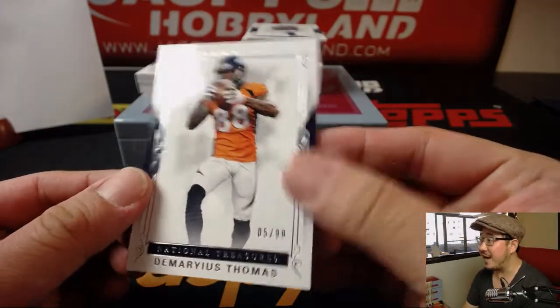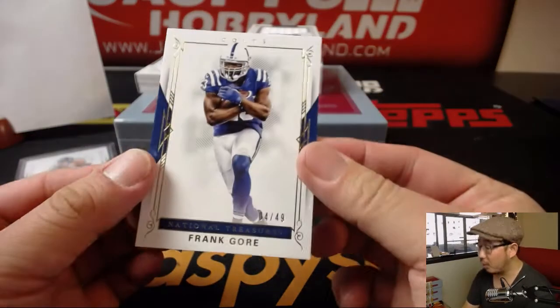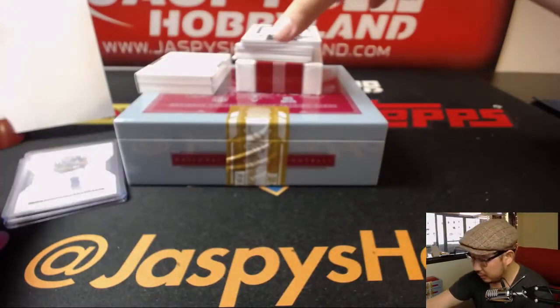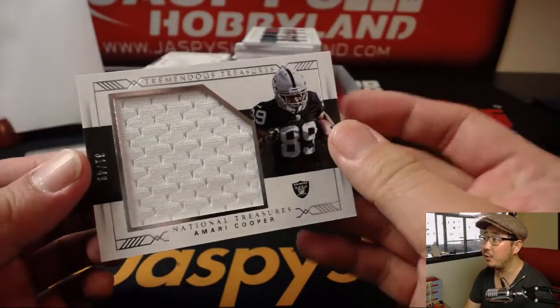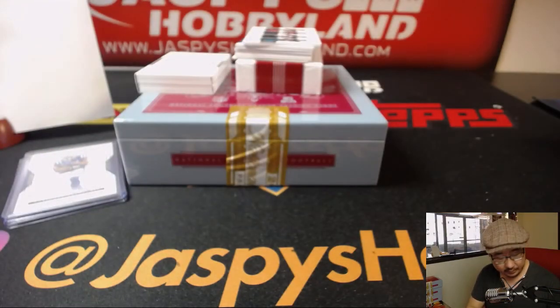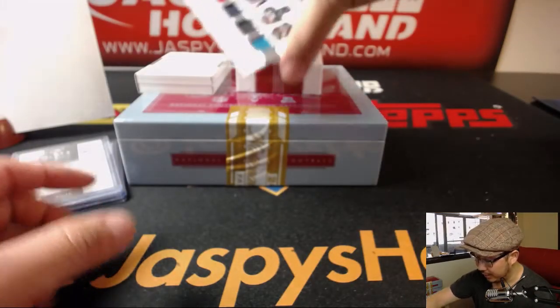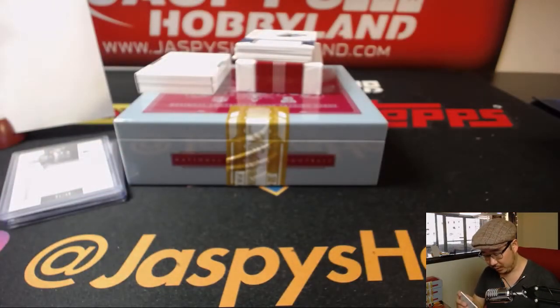Cards first. 5 out of 99, Demaryius Thomas — that'll be for Bruce. 4 out of 49, Frank Gore — Troy. 31 out of 49 — my boy Amari Cooper. Fidel with number one. Quad relic, no randomizer — it's a random number block break. 64 out of 99: Deshaun Watson, Deontay Foreman, Leonard Fournette, Dee Westbrook. Number four for Troy.